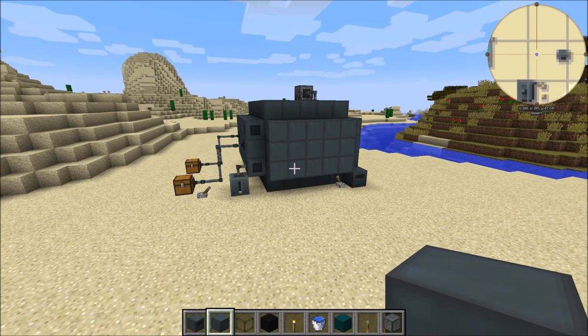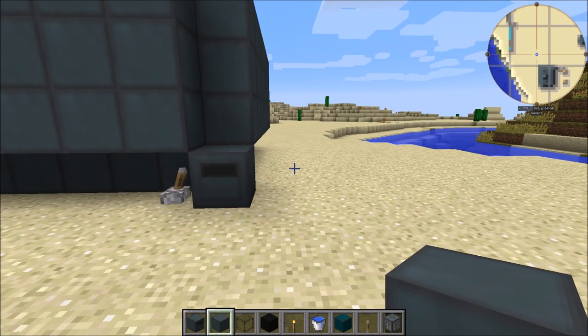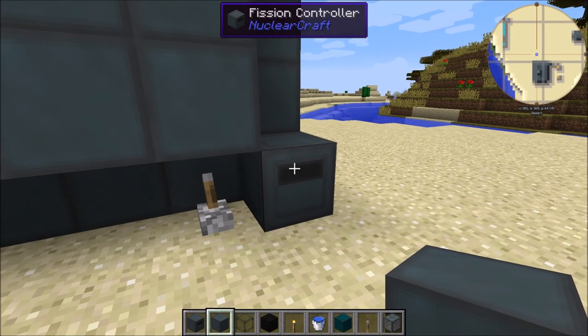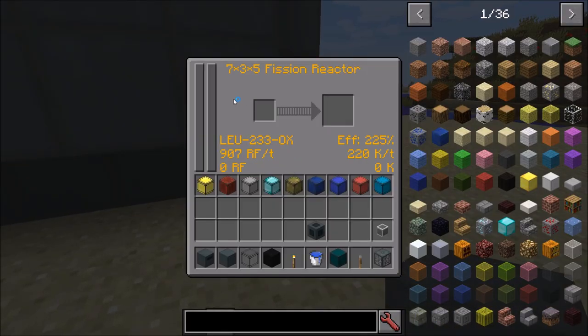The final bug: if this reactor does overheat, in the old version of NuclearCraft the whole reactor blew up. I want a more subtle system involving radiation instead — I have a very ambitious plan for that. At the moment what should happen is the fission controller turns to lava and disappears. But what's happening in the code is that I'm turning the block to lava first, and then the code looks for properties of the controller that aren't there anymore because it's been turned to lava — so it crashes the game. So at the moment, don't try to overheat your reactor.